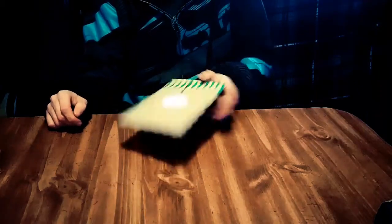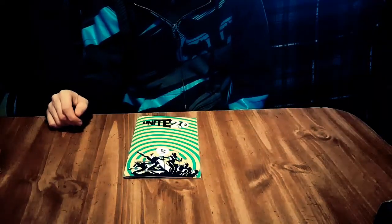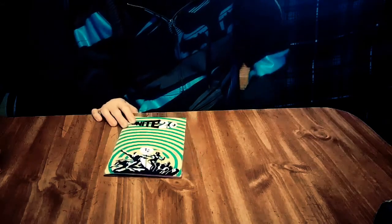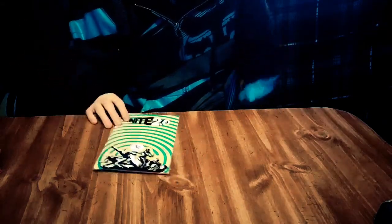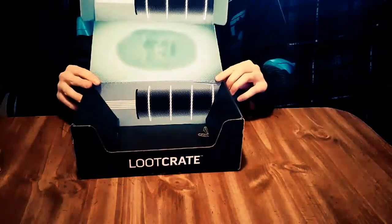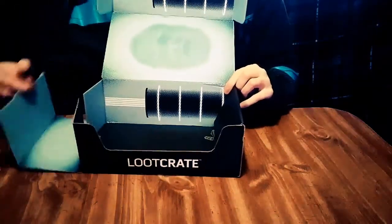There's also a little booklet — Unite 2.0 Loot Crate November 2017. It's like a little book that tells you about the box and maybe gives you a little story. I'm also subscribed to Dollar Shave Club, and they give you little books to go with that too. You can also turn the box inside out and make it look cool — I'm not going to do it on the video, but some people probably like doing that.